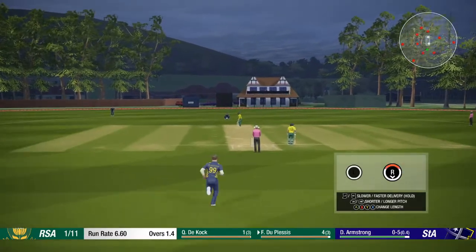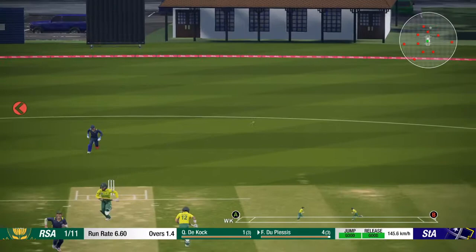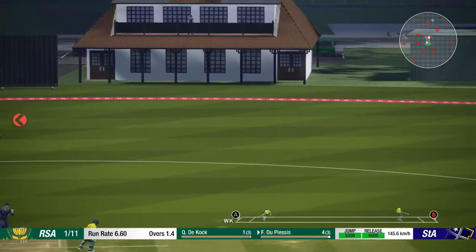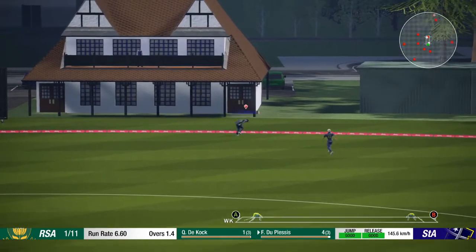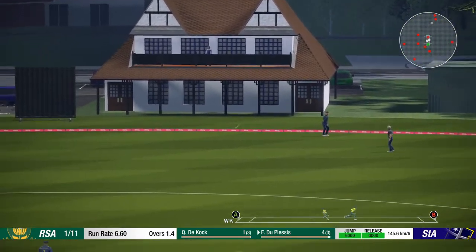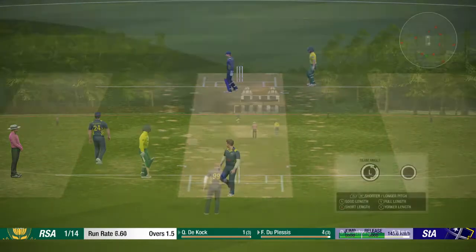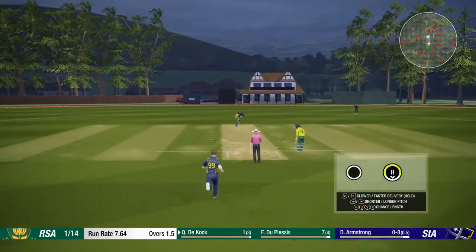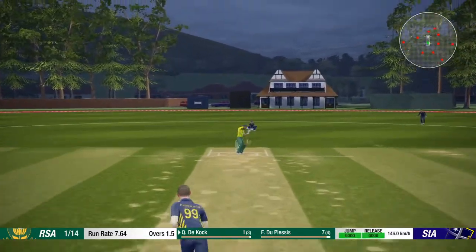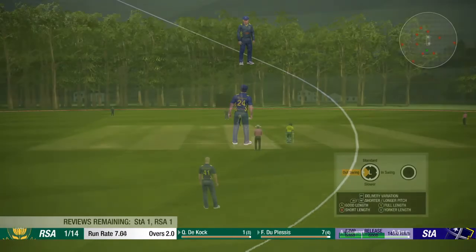Fifth ball of the over, South Africa one for eleven. This one's full and finds the inside edge, it's got to run away towards the boundary in front of the pavilion — maybe not, it's a great chase there at third man. Brings Cock on strike. Armstrong none for eight. This one's full and played away through the covers — Haynes does the fielding.